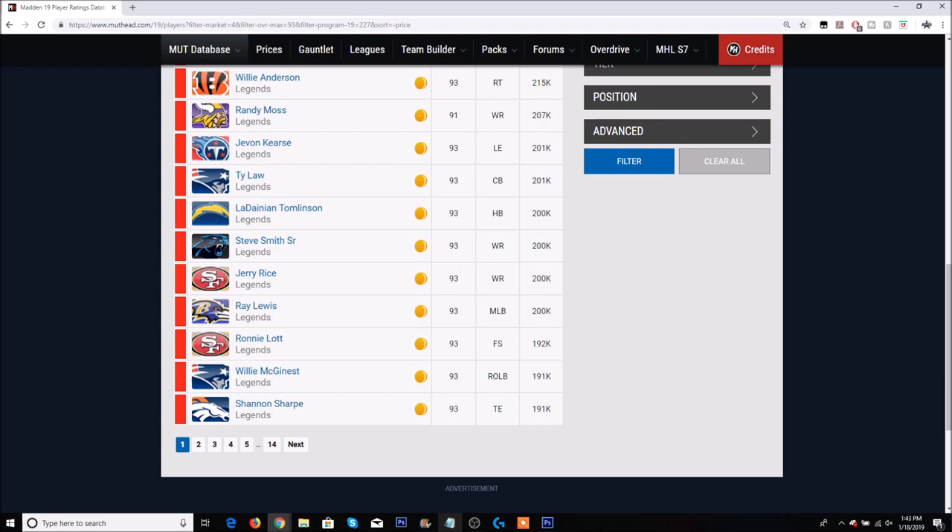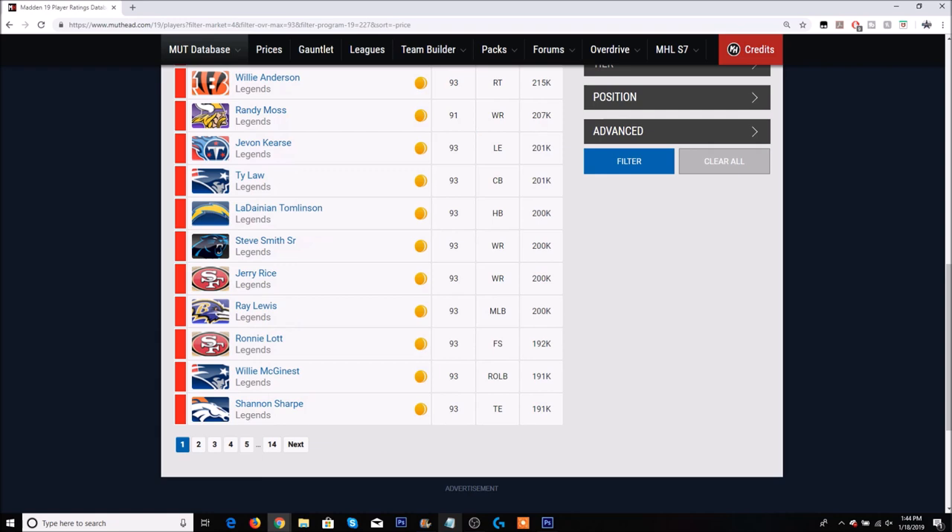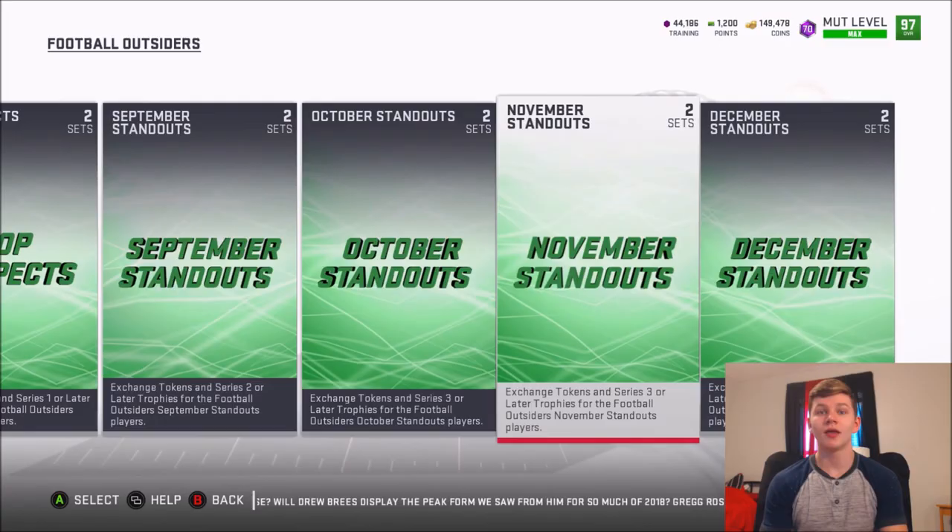I'm going to show you guys exactly what players you could potentially pull out of this pack. As of right now, the two best possible pulls are Jerry Rice and Ray Lewis. There was also a 93 overall Ronnie Lott and Shannon Sharp — all four of those cards go for about 200,000 coins. Every single week new legends get added, so there are more players you could potentially pull. The worst possible pull right now is about 40,000 coins, so there is a potential to lose coins, but also a pretty big potential to double your coins or more depending on what legends come in and what day you do the pack.